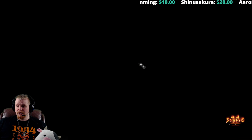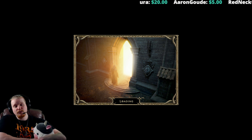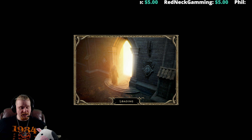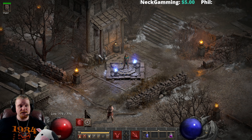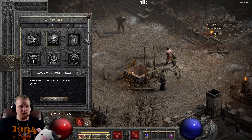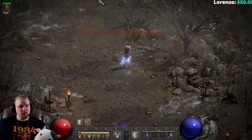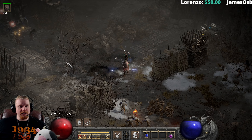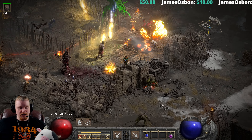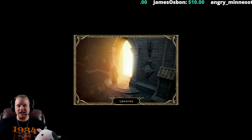Another quest that you don't want to skip is the Barbarian rescue quest. Remember when we were talking about how many different items use the Tal rune? Well, you can get one for free — in fact you can get several for free. In Act 5, there is a quest to rescue the barbarians called Rescue on Mount Arreat. You start it by talking to Qual-Kehk, then go to Frigid Highlands and open the cages containing the barbarians. When you go back to town, Qual-Kehk will give you a set of runes to create an Ancient's Pledge.